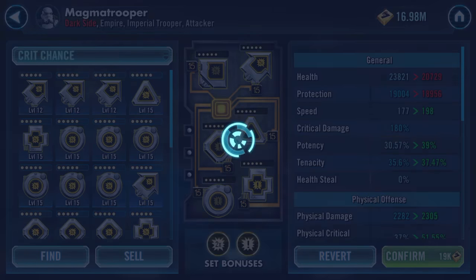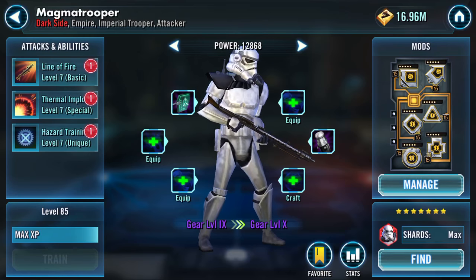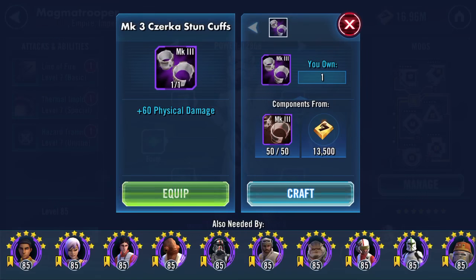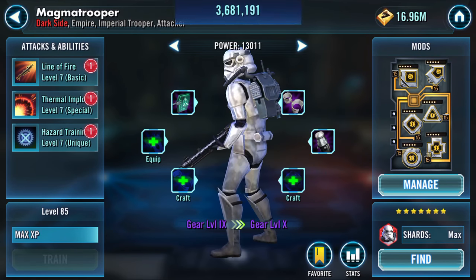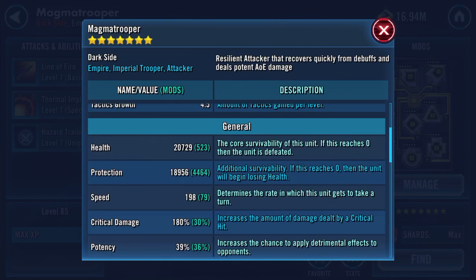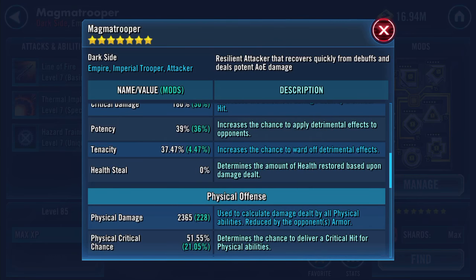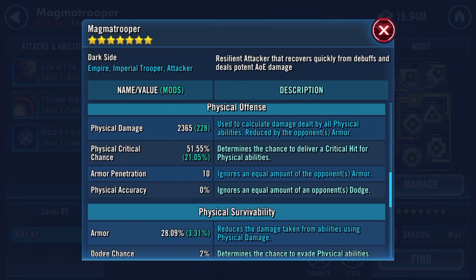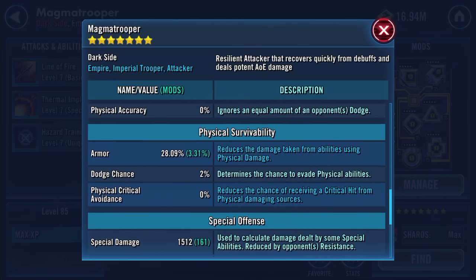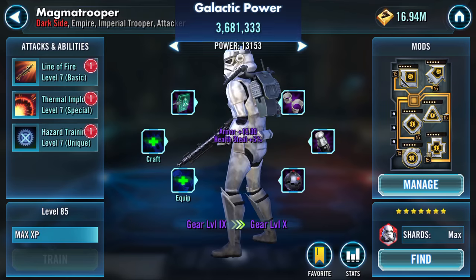So we'll just confirm that. That's my Magna Trooper — sped up somewhat. Chuck that one on. I know I've just applied something, but there he is: 38, 39K health protection. That is 198 speed as you can see. Crit damage 180%, potency 39% — hopefully that's not going to impinge me too much. Physical critical chance 51.55%.